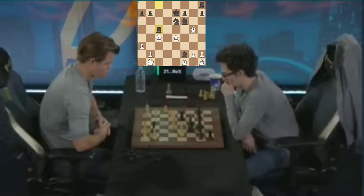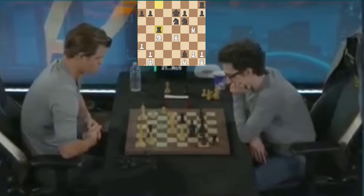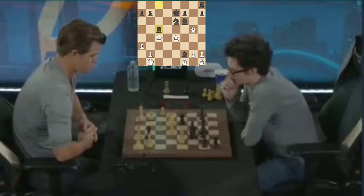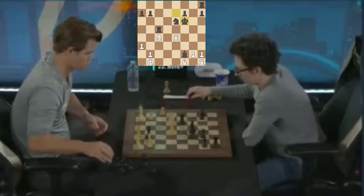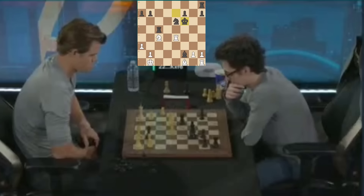But white can prevent that by first playing rook to d4, sliding the rook up to the center. The fact that Wesley has paused means he's likely to see this. Once the black queen is kicked away from the fourth rank, then pawn takes pawn — white is about to make a new queen. Abdusattorov has lost control. If Wesley So finds rook to d4, blocking out the queen on the queenside, and he does find it — Wesley So is missing nothing today. Great find from Wesley and a horrible oversight from Abdusattorov.